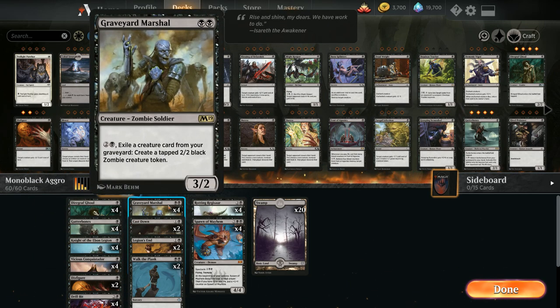At two mana we've got four copies of Graveyard Marshal as our only two-drop creature. The 2-drops are a bit lacking in mono black, so we don't have the best selection. But Graveyard Marshal is still pretty good — two mana for a 3/2 and also gives us a mana sink for three mana, exiling a creature from our graveyard to make a 2/2 zombie token. Once the dust settles and creatures have traded off, the Marshal can generate a whole new army of zombie tokens.